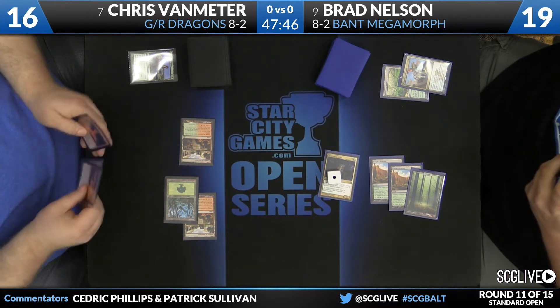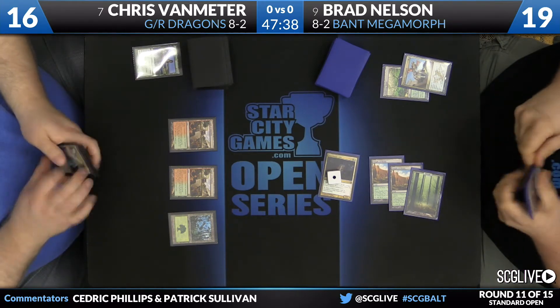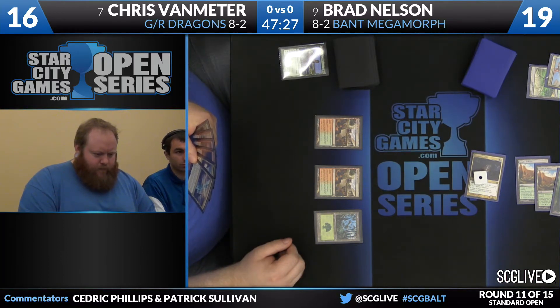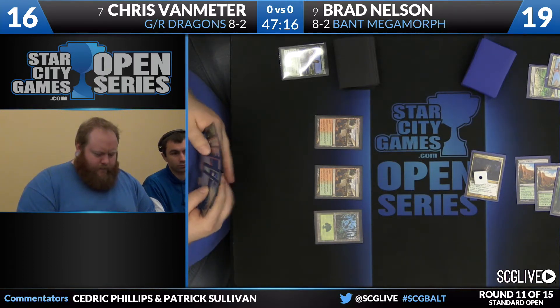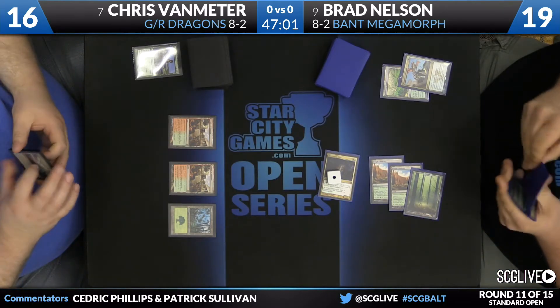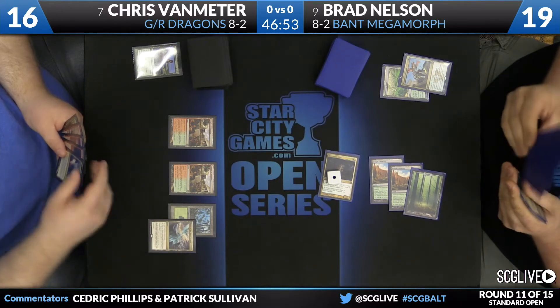Van Meter ready to draw a copy of Elvish Mystic. He does have a copy of Roast in hand, and a copy of Ashclaw Phoenix as well. We'll see if he wants to go to the skies or just kill the creature and play an Elvish Mystic. I think because Brad's not in a position to threaten going monstrous next turn with Fleece Maned Lion, Chris can afford to cast Ashclaw Phoenix this turn and have more flexibility with his mana the following turn. He also has Crater's Claws in hand, so it would be nice to get the four-power creature in play up front.